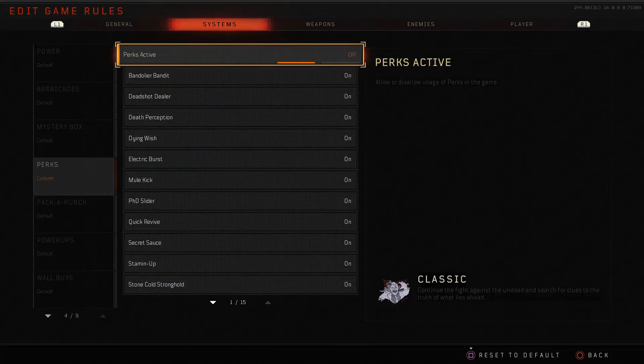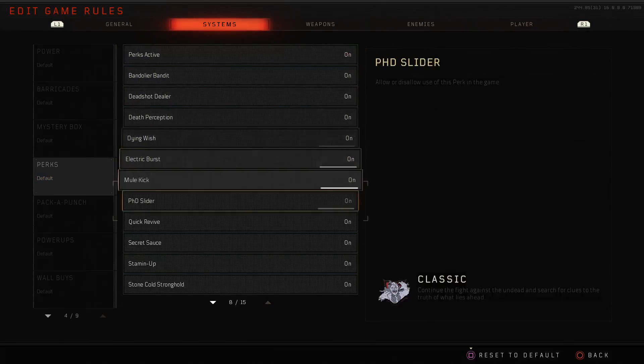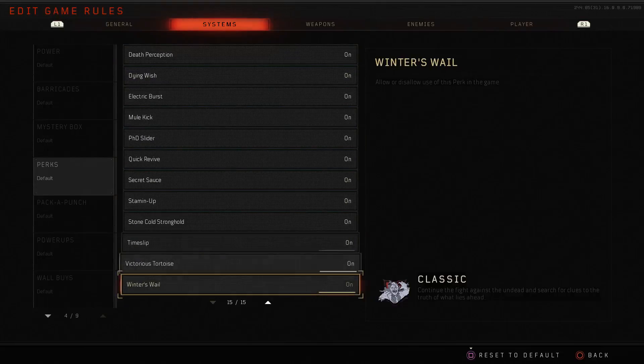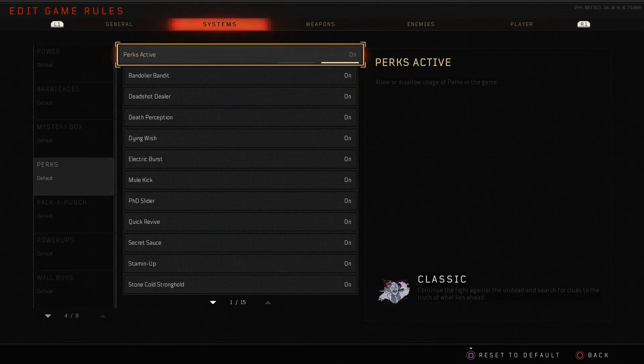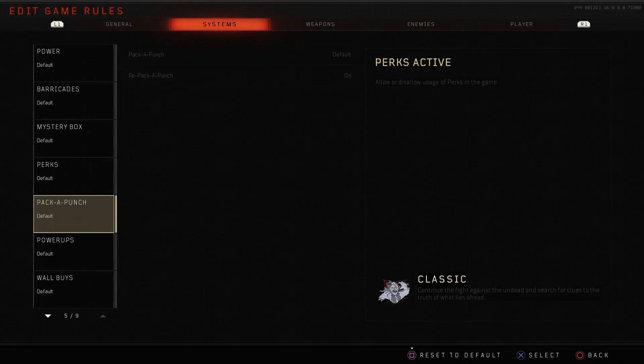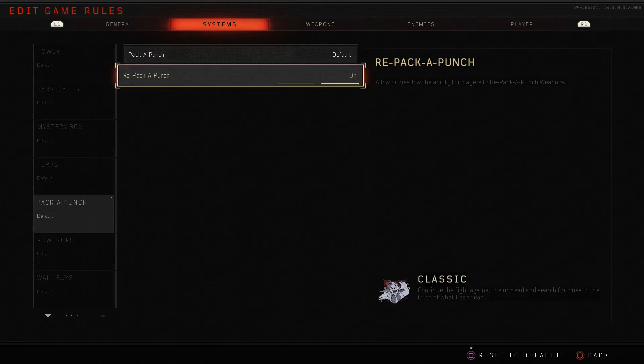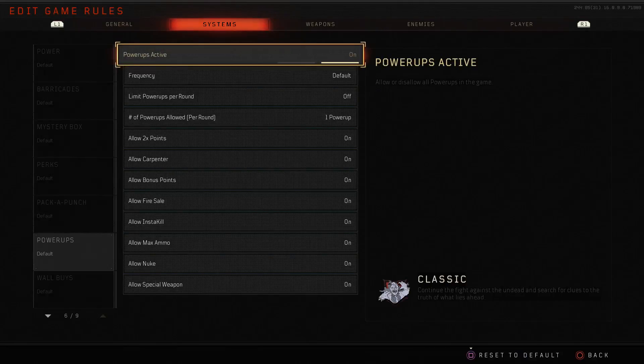Next up we have perks — on and off — and you can toggle each perk individually if you want to disable particularly powerful ones like PhD. You can disable specific perks to prevent your team from abusing everything during challenges. Pack-a-Punch can be always on or always off. Default means the pack quest doesn't need to be done, and same for double pack-a-punch — you can have that on or off, similar to the Black Ops 3 ones.